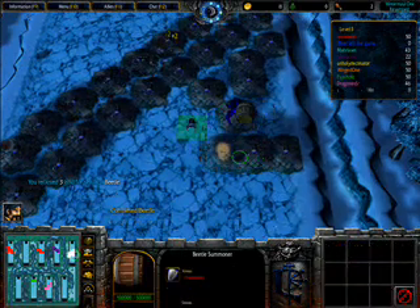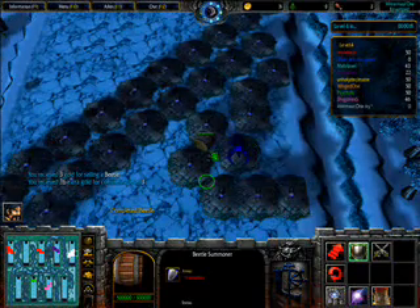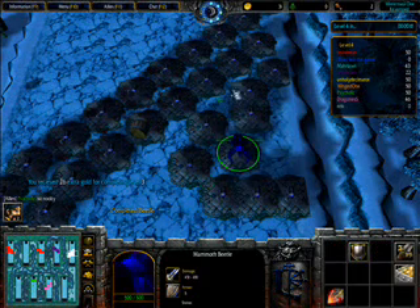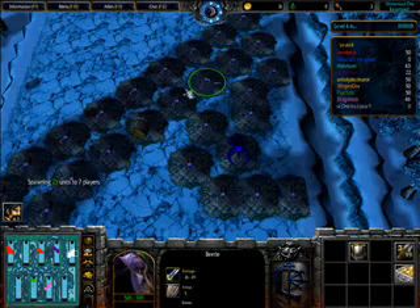Something else in this game I forgot to show you — you can change the color of your player. See, they just went from yellow to black. Two people are red even though normally in Warcraft everyone's a different color. In this particular map you can change your color, so it's kind of a nice little feature.